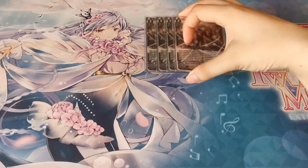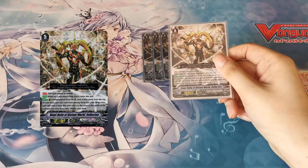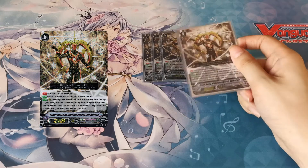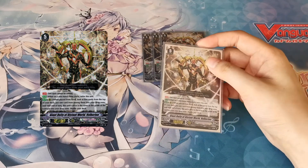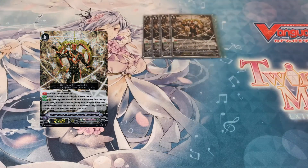First of all, we get started with Giant Deity of Distant Well Valkyrian. He is your main win card of the deck. Essentially he's just a 70k rearguard that has drive checks depending on what you send to the drop zone with his skill. You can re-stand him with Uranus as a skill and combined with Force 2 it's just really strong — two swings at 70k. The opponent has to pretty much guard both of those as well.